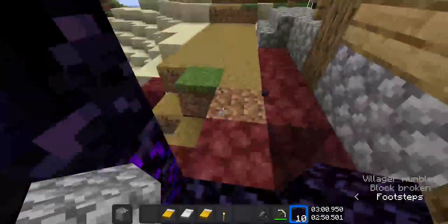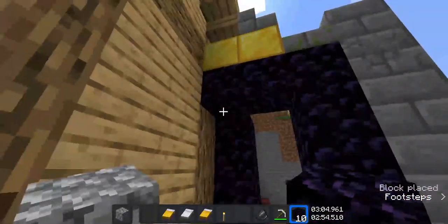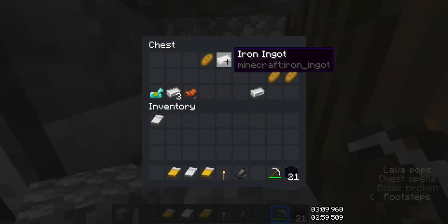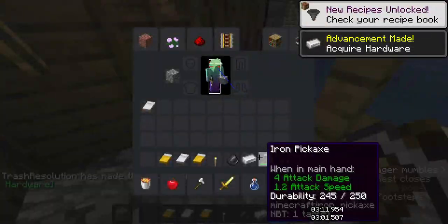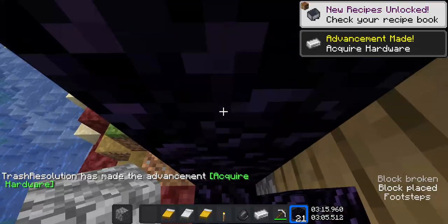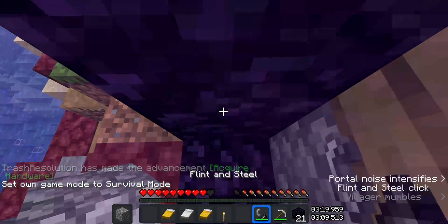I'll be using this method for this video. Now I'm going to break this and loot these two things: the obsidian and one iron ingot, place the rest of the obsidian, craft flint and steel, and then light it.